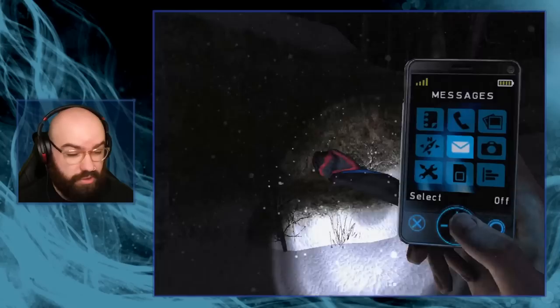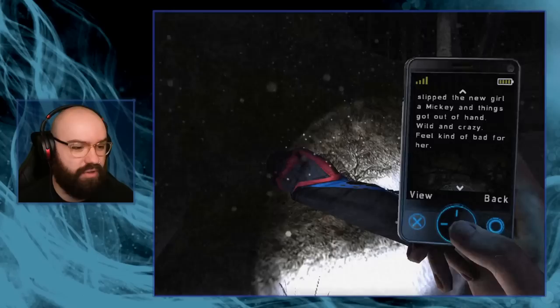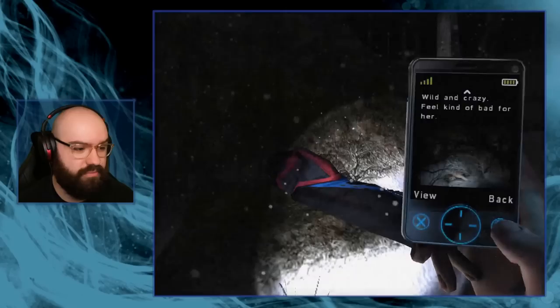Der Oswind. The jetty's broken so I guess that's it. Henry's on the lake - live bait. Henry from Silent Hill 4. Toluca Lake. I see. I just automatically jumped up here. I got a thing for my phone. Stranded - 'someone slipped the new girl up Mickey and things got out of hand, wild and crazy, feel kinda bad for her.' So you can actually get text messages as well with image attachments.